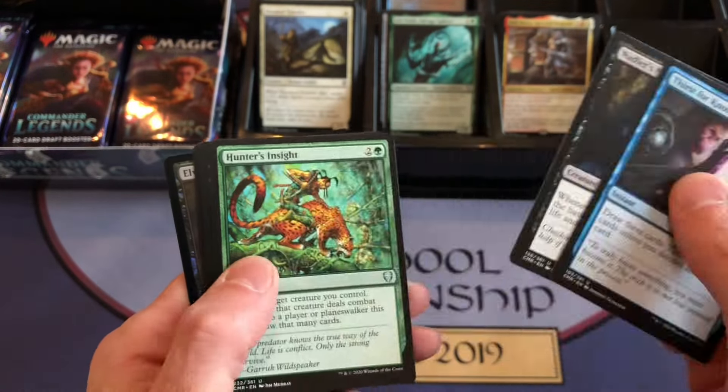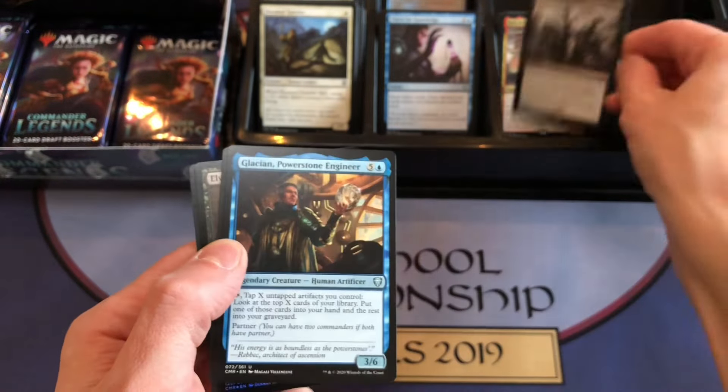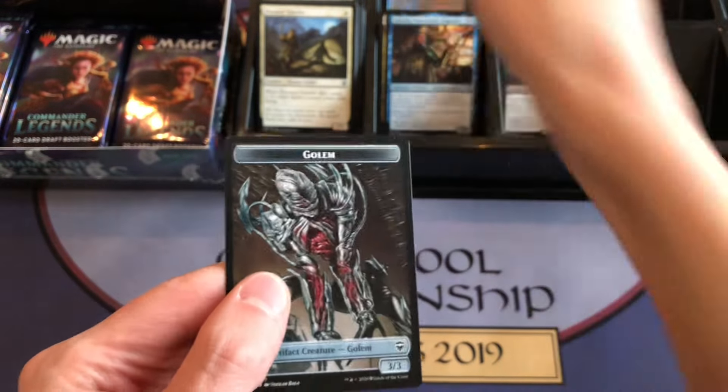Thirst for Knowledge is next. Nadia, Nightblade Hunter's Incite, and Profane Transfusion — not the best mythic, but it's a mythic. And an Elvish Doomsayer foil.